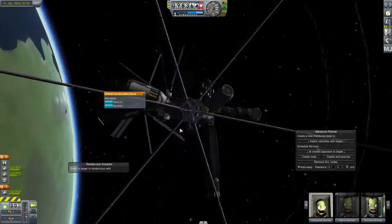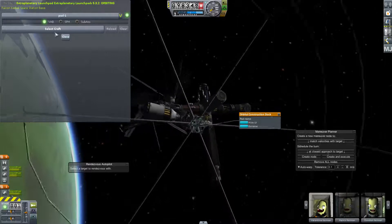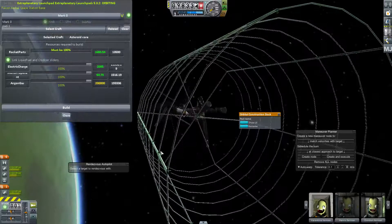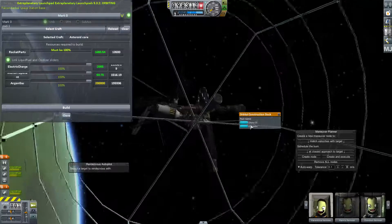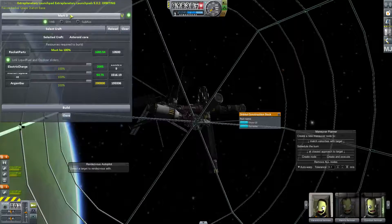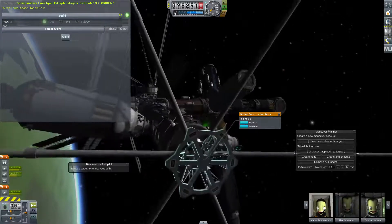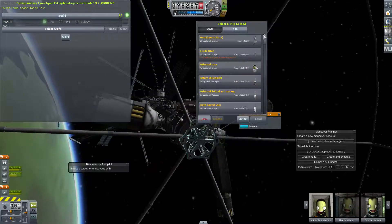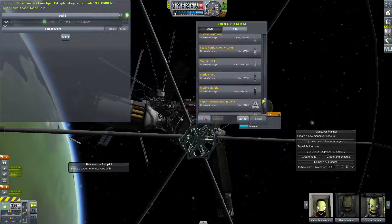To use this, you right-click on the object and hit Show UI. Now you can select your launch pad here. The Mark Zero was my gigantic orbital launch pad. The more things you have attached to whichever UI you clicked on, the more you can select, but you really only need one depending on where you are. So here's pad one — what you do is you select your craft.